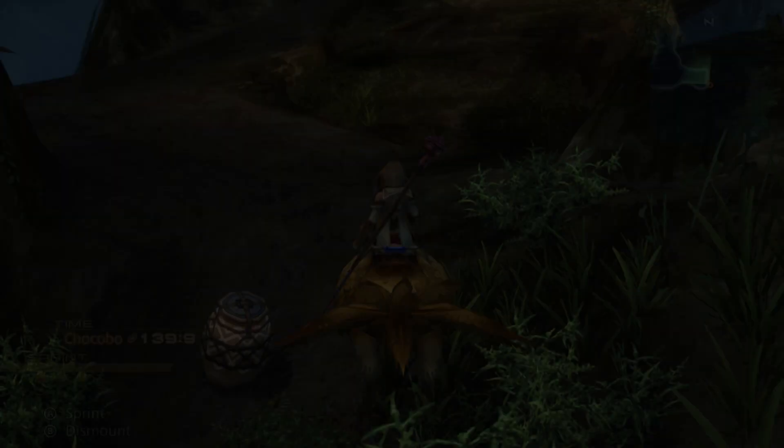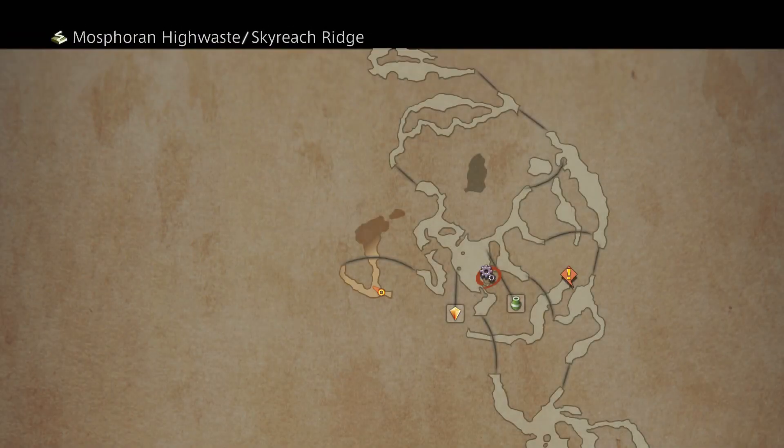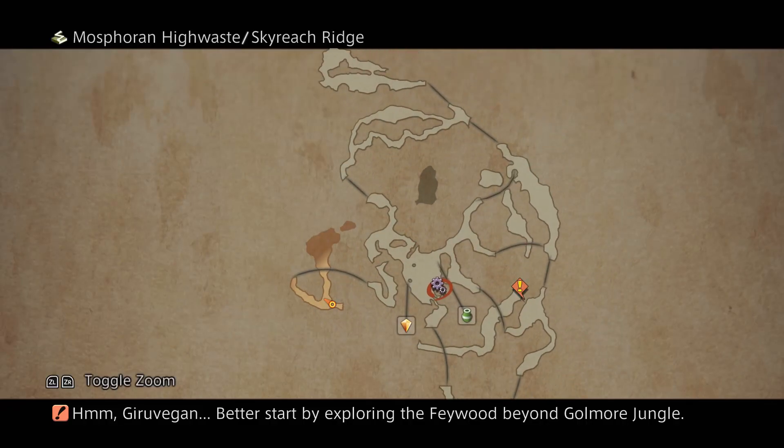The reason why we needed a chocobo is because we need one to cross through this grass — this is a chocobo-only path. And that leads us out here. It's a little annoying that you can't pick up chests with a chocobo though.